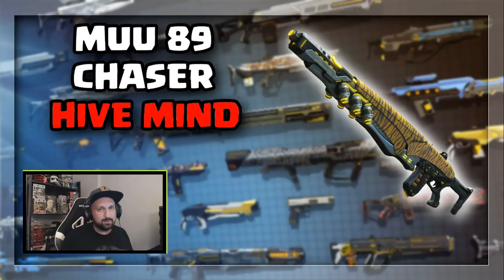Now let's move to the secondary weapons. There is one legendary machine gun, one legendary rocket launcher, and two legendary sniper rifles. This right here is the machine gun — the Mu89 Chaser. It now drops in the Hivemine dungeon. Guys, this is the one legendary I want the most right now. I've been farming like crazy. I just can't find it. I guess I have to keep playing.